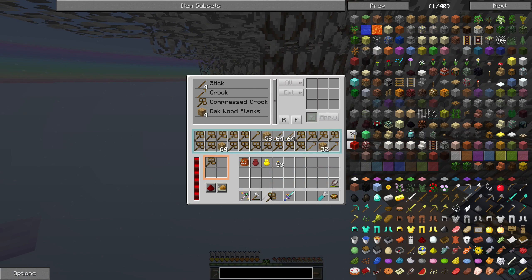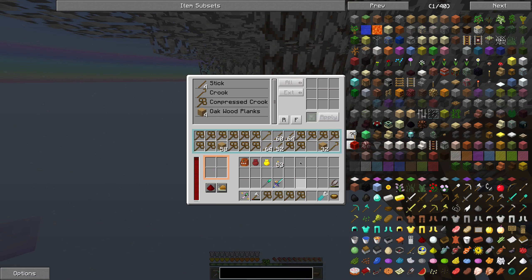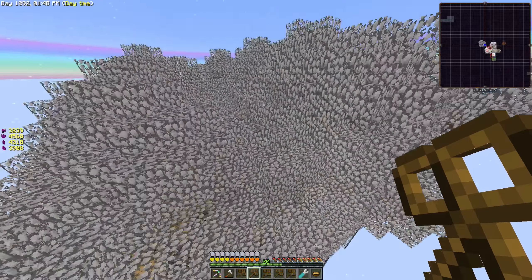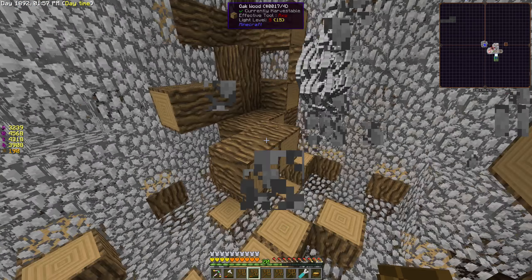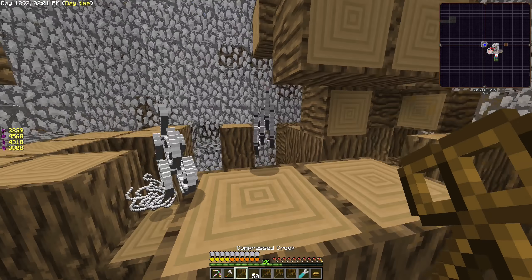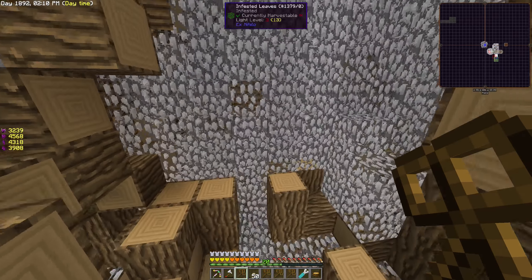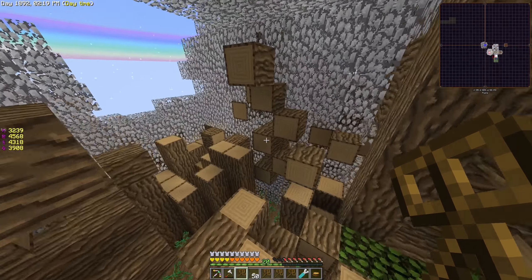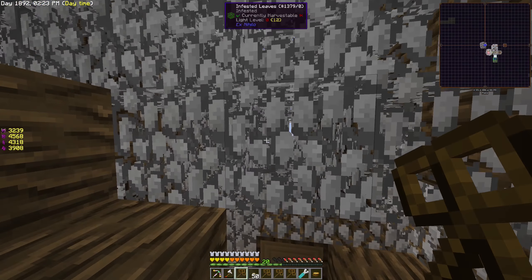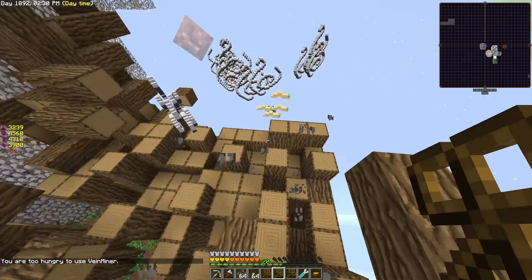Let me place it here. We have a few compressed crooks here so we can actually harvest this totally crazy amount of leaves. This might as well crash my game — if it does, we will see each other in a second. Let's hope for the best. Okay, at least it didn't crash. There are still leaves that aren't infested, and not all trees are even fully grown — I hadn't expected that.